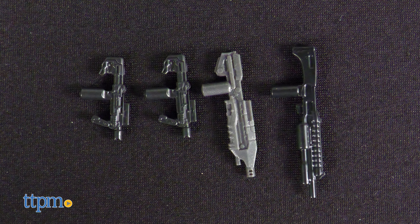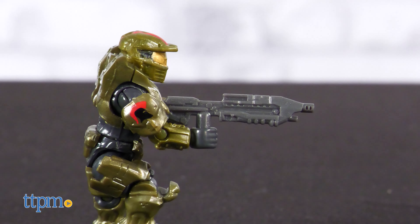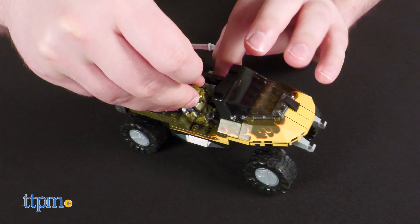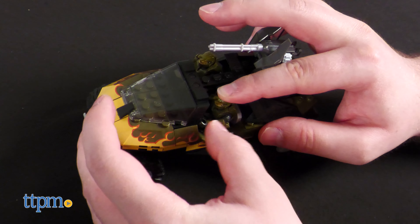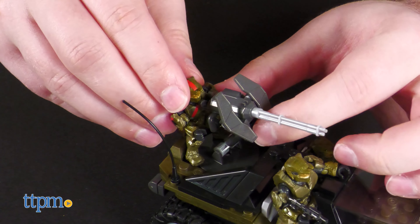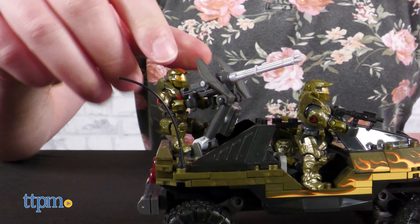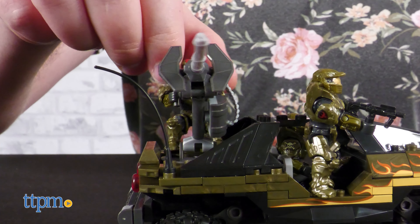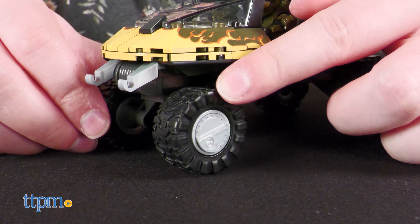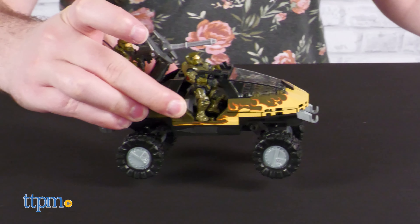Plug any of the four included weapons into their hand for some natural-looking battle scenes. Thanks to the excellent range of movement, they can also be seated in the Warthog and grip the steering wheel with a bit of effort. Naturally, a Spartan can man the mounted turret, which itself has two hinge points and rotates 360 degrees on its base. The Warthog itself has real rubber wheels and a built-in suspension to make playing with it even more fun.